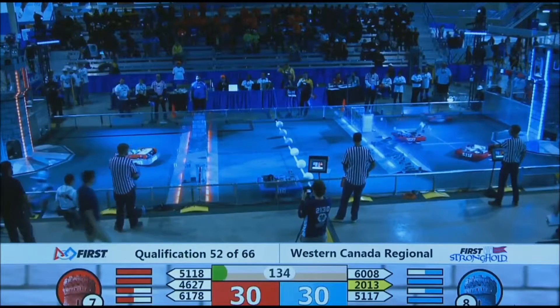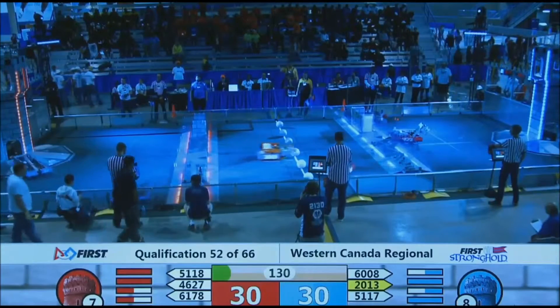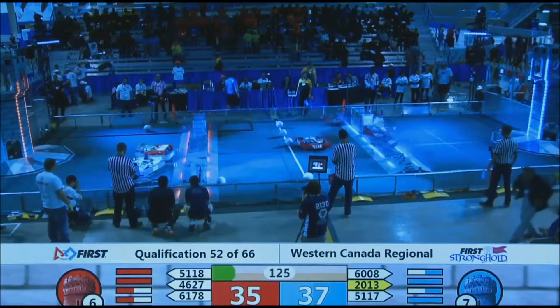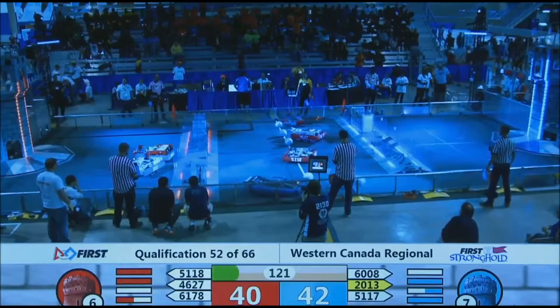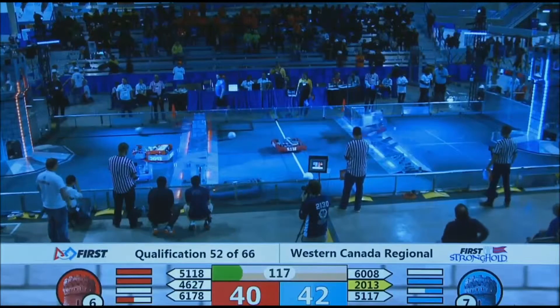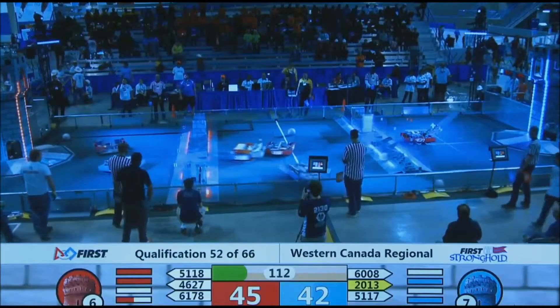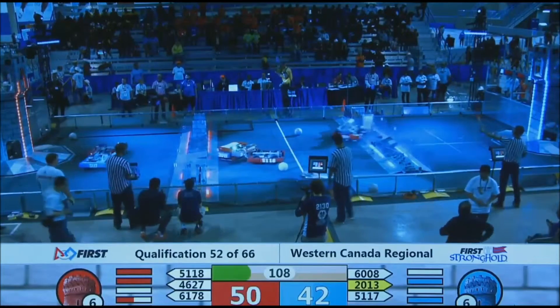Here come the drivers. 2013 back out over the Ramparts. 51-17 in through the low bar. 5006, 6008 with a low goal. 61-78 in through the low bar — they'll finish that defense off. 2013 with another hard shot at the top of the Red Tower. 46-27 answering back for the Red Alliance with a high goal.